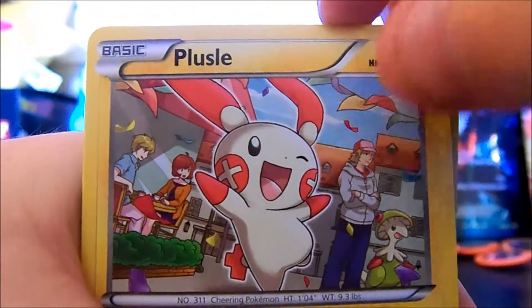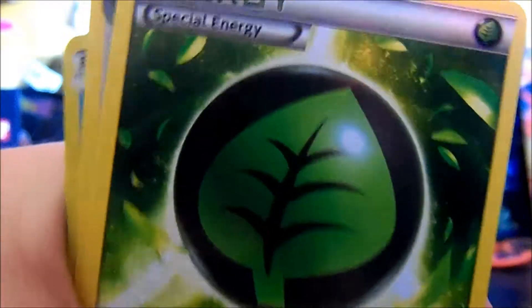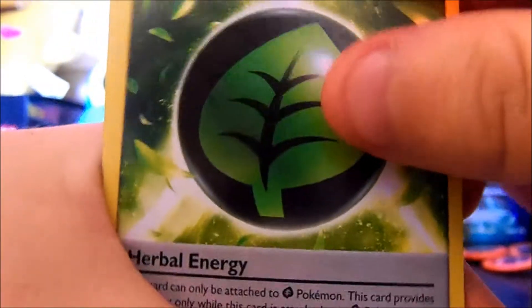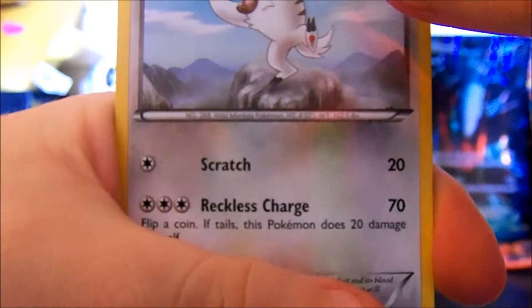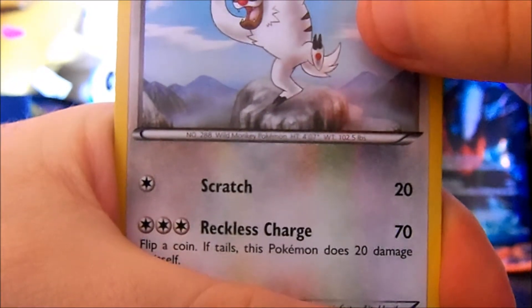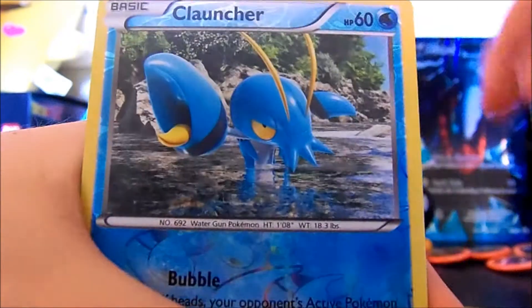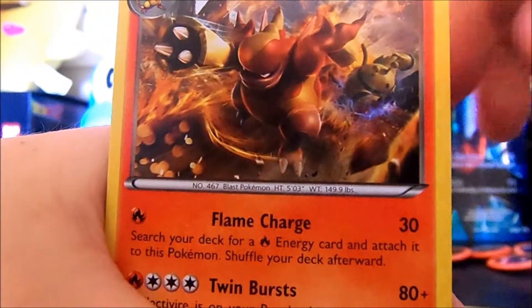A Plusle, a Clefable, a Herbal Energy — I'm guessing that's what they're calling it — I don't think it does anything different. A Vigoroth — I'm gonna call it Vigoroth. This is a reverse Conkeldurr. And Magmortar as our rare card. For people who don't know, the rare has a very small star right there, and that is how you can tell if it is a rare card.